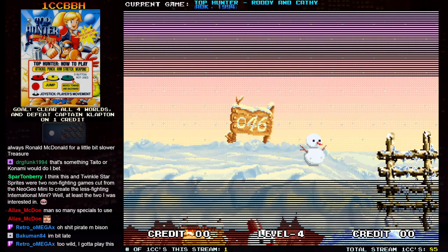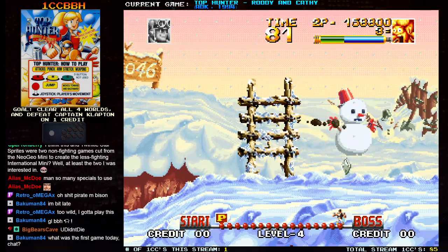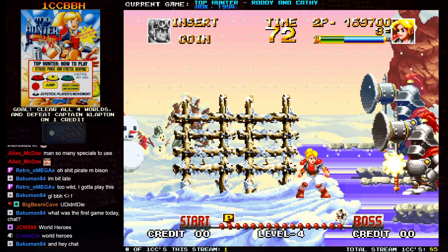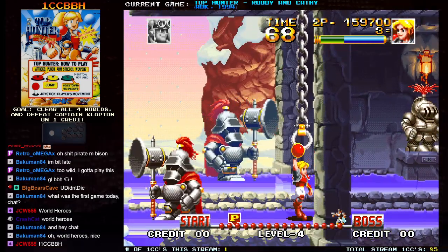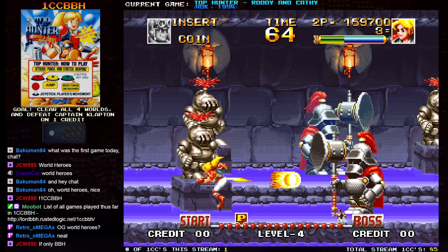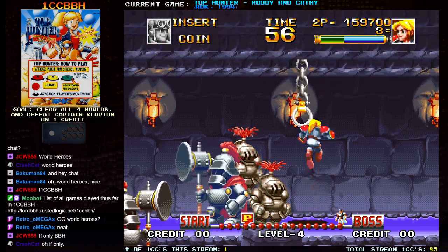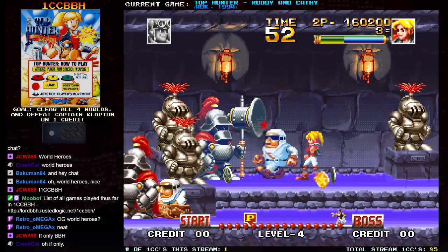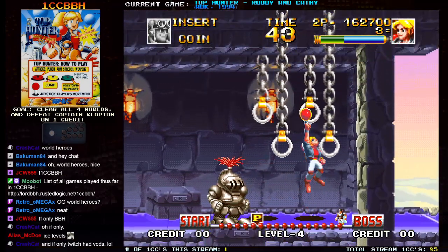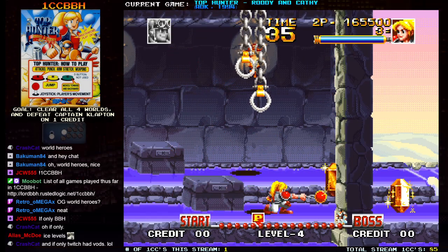Misty — the Down of Ice. I think they meant Dawn. This stage has these assholes. Damage is kind of high in this game, even on the default level 4 — sometimes enemies will do like 60% of your life.